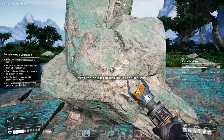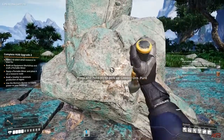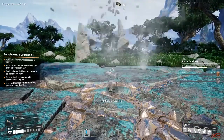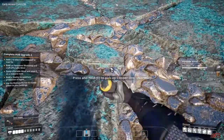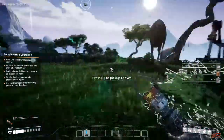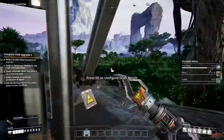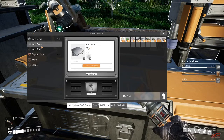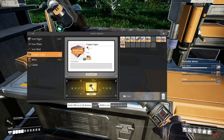Now we go mine that copper by hand. The big ore node gives us more resources — seems like six materials per swipe. We build up enough copper to get enough wire and cable. Once we have enough, we go back to the crafting table where we can start making copper ingots.